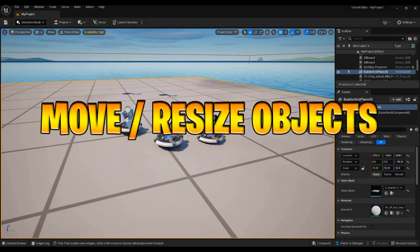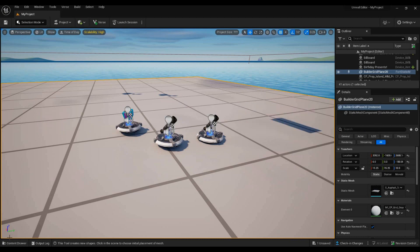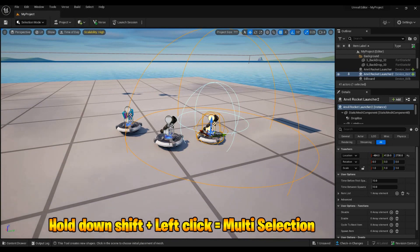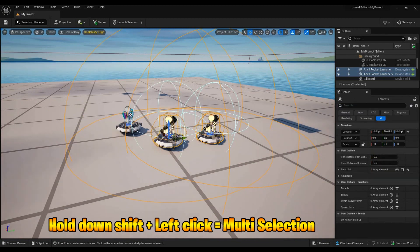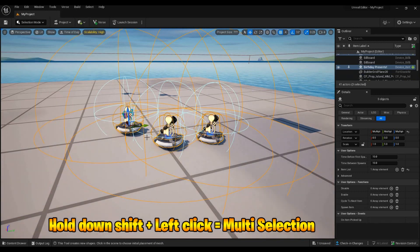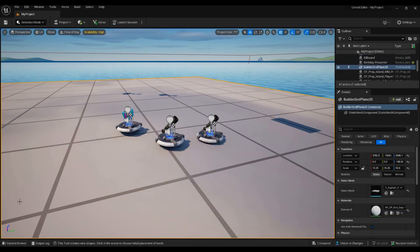Step three is moving and selecting objects. To select an object just click on it. If you want to select multiple objects, hold down Shift and then click the left mouse button on each one — just keep selecting them while holding Shift. That's how you select multiple objects.